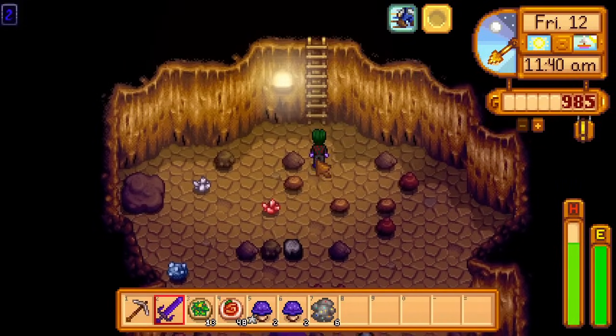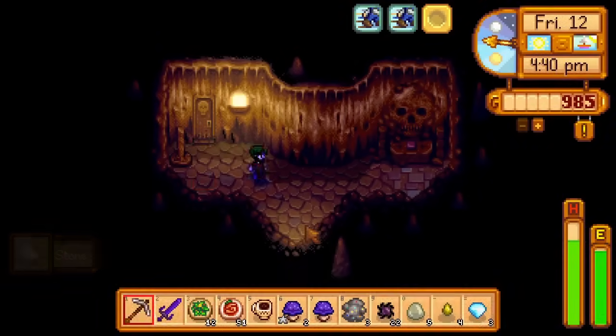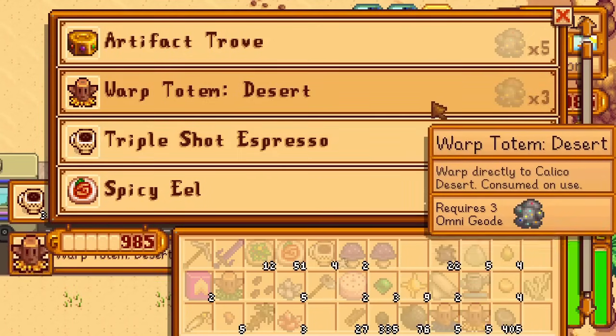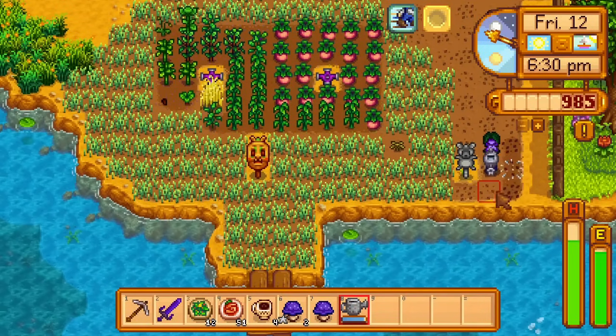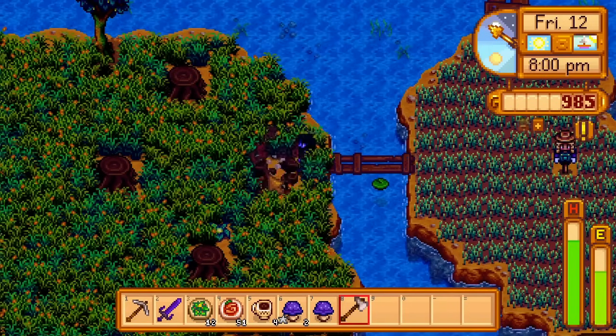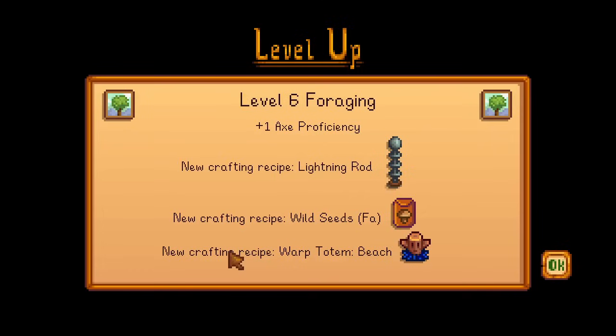I leave Skull Caverns right before 5pm, buy a few things from the Desert Trader, and return to the farm. I water the wheat on the right to advance their growth by one rain day, and chop the rest of the stumps and logs on the farm for hardwood to feed the wood chippers. Overnight, I get level 6 foraging.